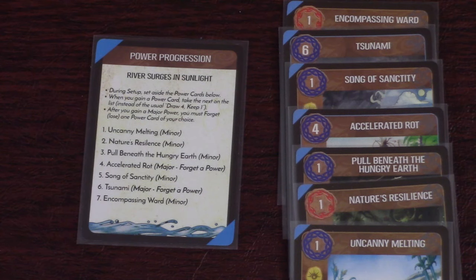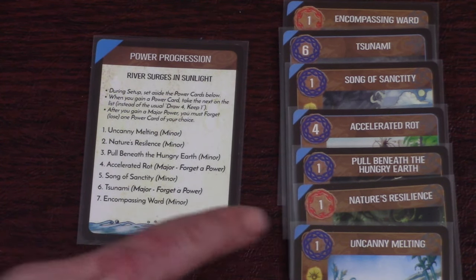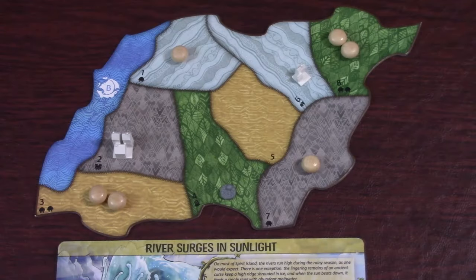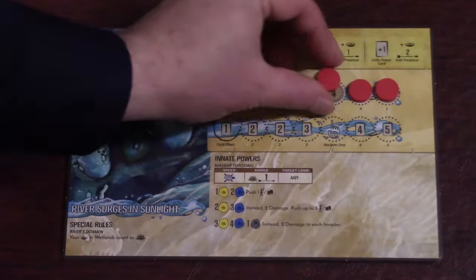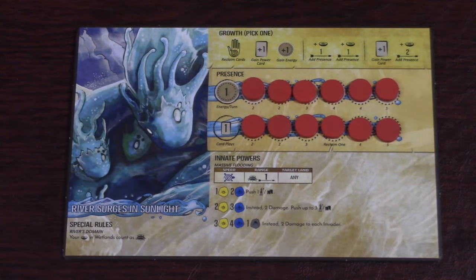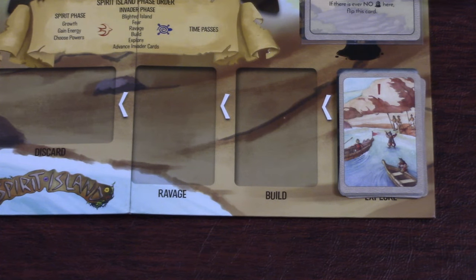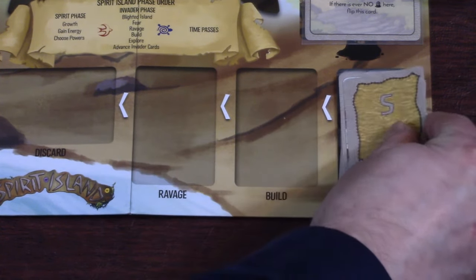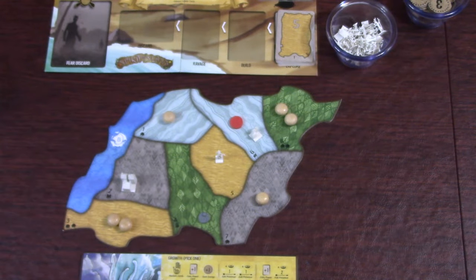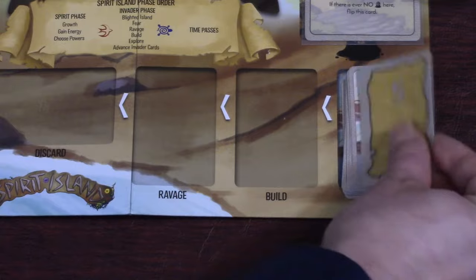Look through the major and minor power decks and pick out the ones shown on the card — you can tell because it will have a matching color symbol in the top corner. Stack them in the order shown. Each player is assigned one island board as their home board and follows the setup instructions on the back of the spirit board. Place a presence token on the spaces listed under setup. Flip your spirit board to the front side and place the rest of your presence tokens on the presence tracks, leaving the left space of each track blank. Finally, turn over the top card of the invader deck and place an explorer on each space of the given type, then slide the card over to the build space.